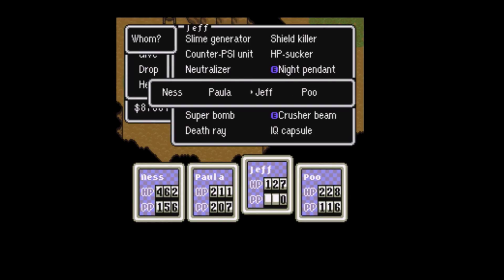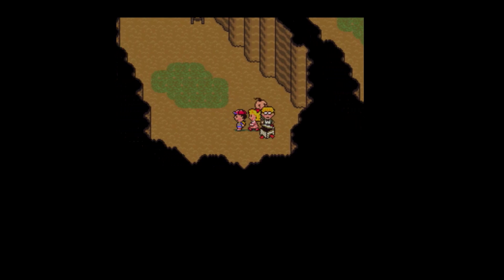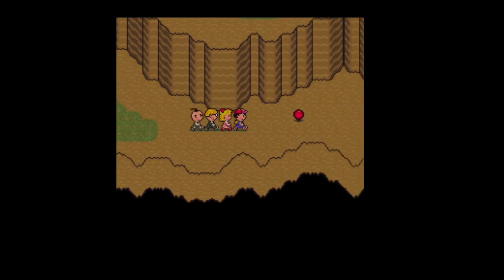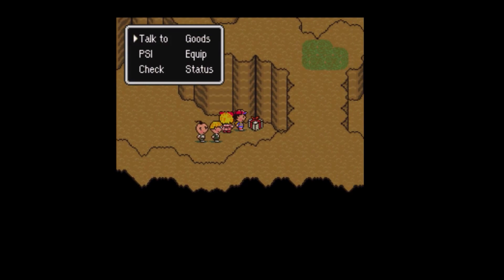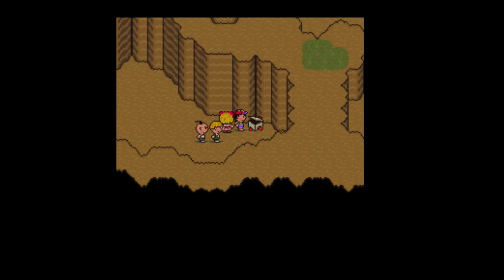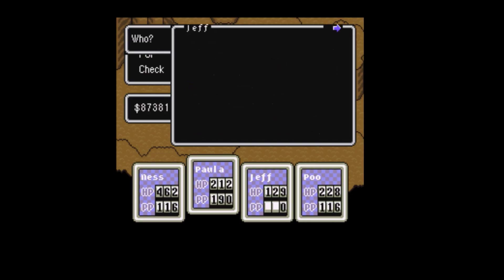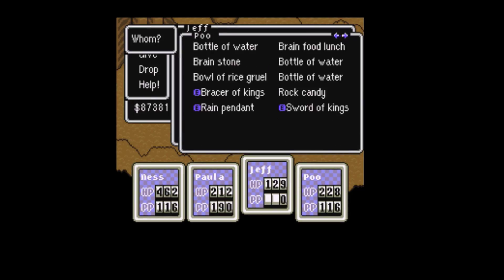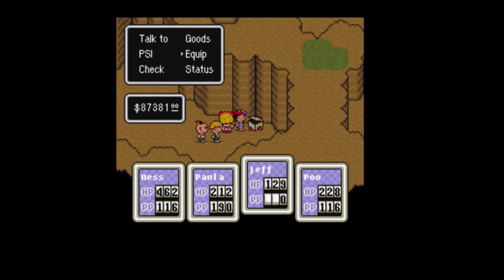We always want Jeff — not Ness, Jeff — to have the IQ capsules because he's the one that really needs it. Oh, I can just get a... whatever. Okay, this is it. We want to give that to Poe.